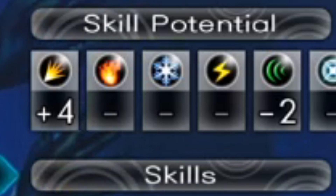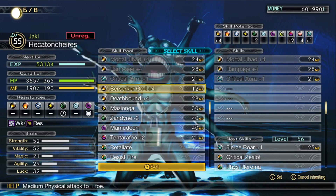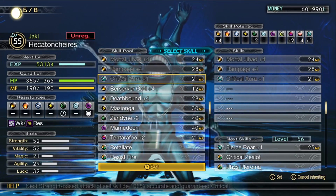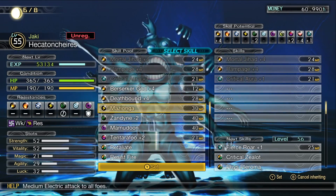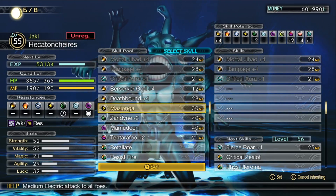Some demons will also have positive and negative affinities represented by a plus or minus sign, which are important to note. If your demon has a move with a plus, it means that move will use up less mana. If it has a minus, it means it'll use up more mana. So in other words, plus is good and minus is bad.